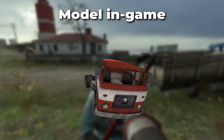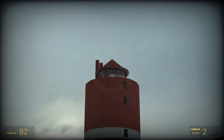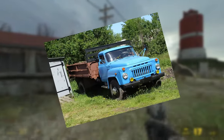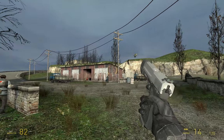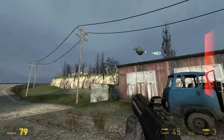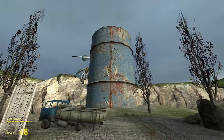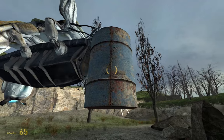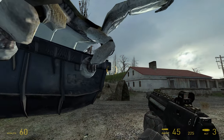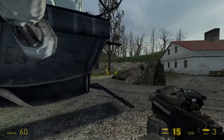Truck 003 is a GAZ-53, which is a 3.5-ton four-wheel, two-drive truck produced by GAZ between 1961 and 1993. This truck was also license-built in Bulgaria beginning in 1967. They were called the Madara 400 series, and this is very relevant because Half-Life 2 most likely takes place in Bulgaria.